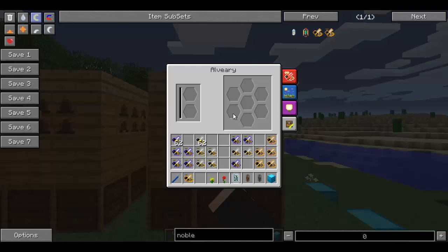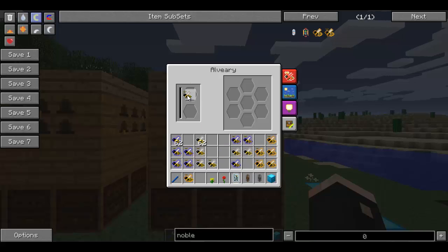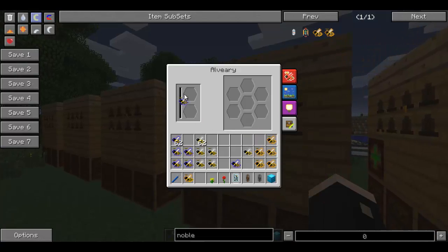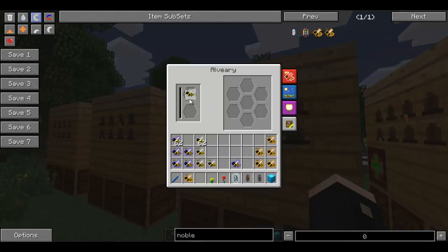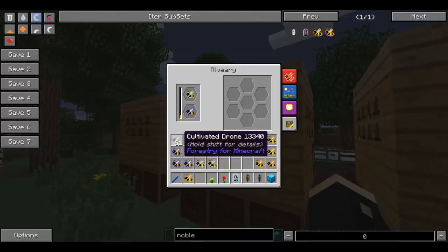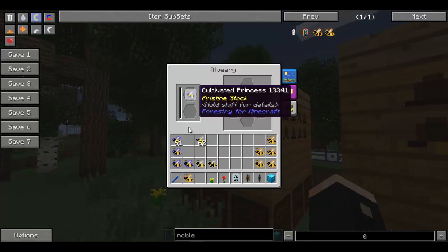We're going to start off with some of the bees we would have produced in our last tutorial. So we're starting with the common princess — I might actually go with the cultivated princess. We've got one cultivated and one common. We'll put another cultivated and another common one in. For some reason these don't seem to like to breed the first time, so it might take me a couple of times, which is why I'm filling out every one of these.